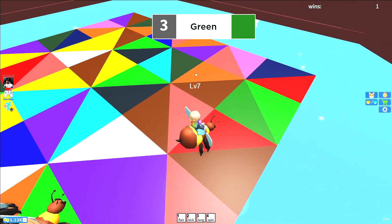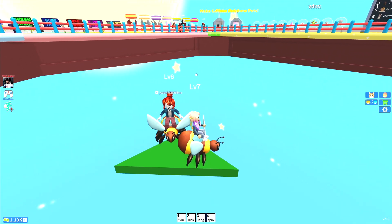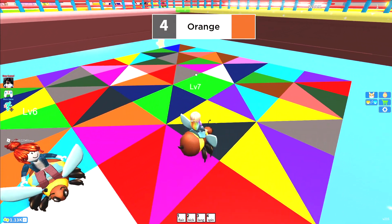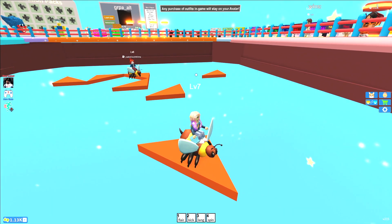I really like this mode, it's pretty fun. Now it's time to go to the color green. There's only two left — me and the other girl. Okay, so now let's go to orange. Oh, I made it! That was close, I thought I was going to fall.